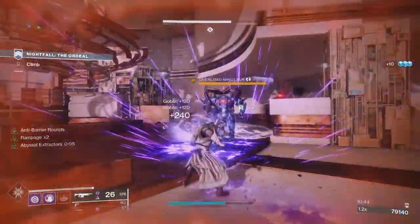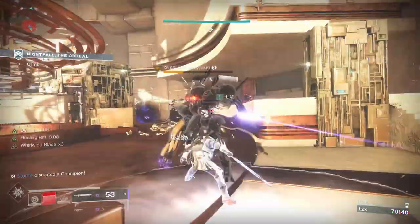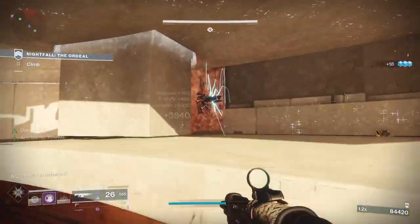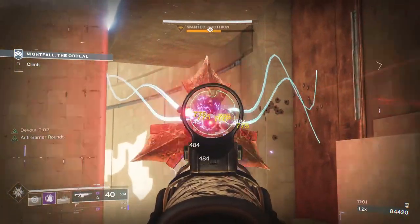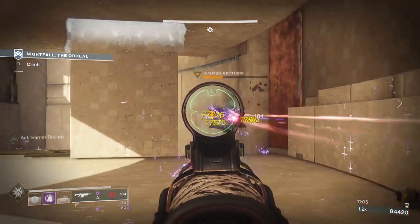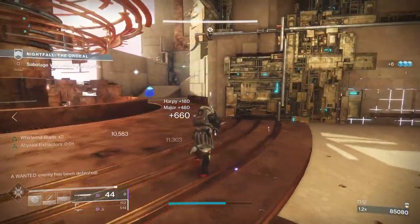Not only does Whisper output much more damage per second, it is also much more user-friendly. Not to say Aikilos isn't a great sniper, but if you're putting it up against something like Whisper of the Worm it still does not match up. You might argue Whisper is also in another league because it is an exotic weapon, and if you already have another exotic in your build but still want to run a sniper, Aikilos is still a great option. But is it the new sniper DPS king? Absolutely not.